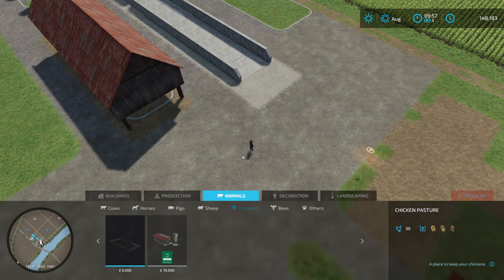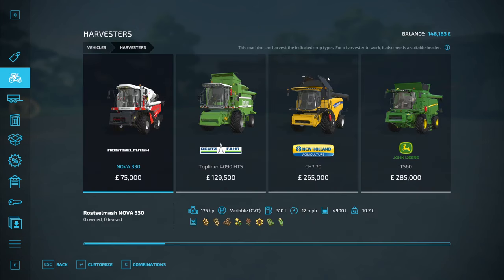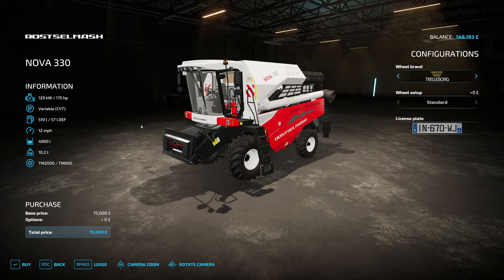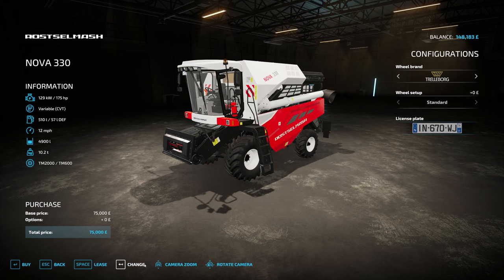We need the harvester. Let's buy it — screw it, we're buying the smallest harvester with everything standard. The license plate numbers, by the way — if you guys put it in the comments what you want them to be called. We can actually do full names, which is pretty cool. It can even be your own name if you want.